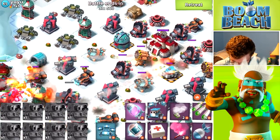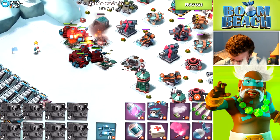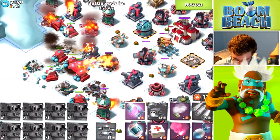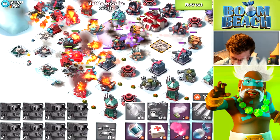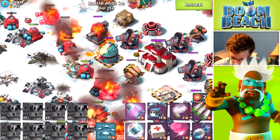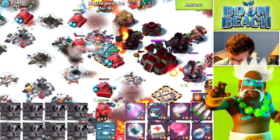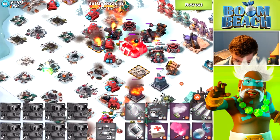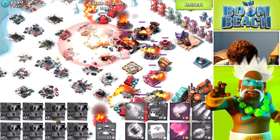We have to worry about that shock blaster and not too much more. I have critter spawn — I'm not sure if I want hack or critter spawn as my ability. Captain Everspark is good because she sends out distractions toward the boom cannons, and every once in a while the boom cannons miss the scorchers. It's like boom cannons do double damage to scorchers — do we need to get a therapist in the house?